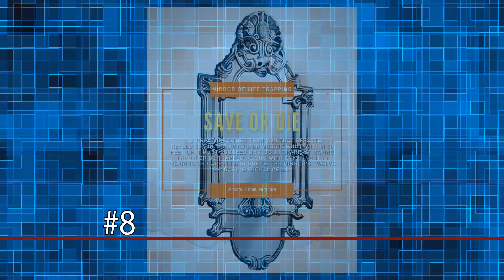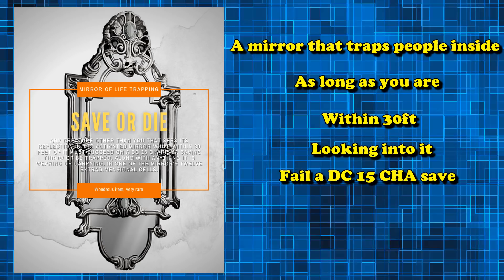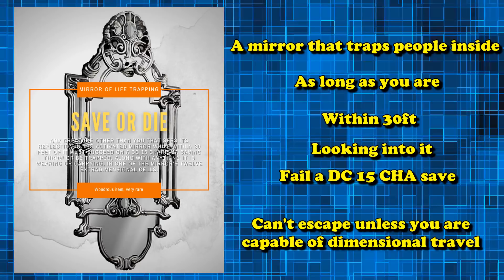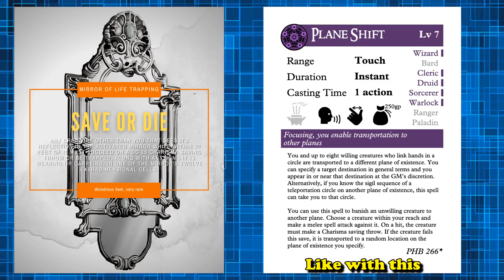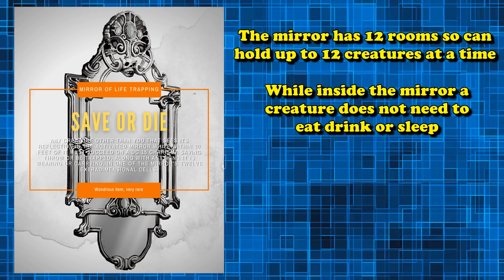At number 8 we have the Mirror of Life Trapping. This is a mirror that allows you to trap people inside of it as long as you're within 30 feet of the mirror, are looking into it, and fail a DC 15 Charisma save. A creature trapped inside can't escape unless they have some way to travel between dimensions, meaning you can kind of permanently trap creatures. The mirror can store up to 12 creatures in 12 separate rooms, and while inside they don't need to eat, drink, or sleep, nor do they age.